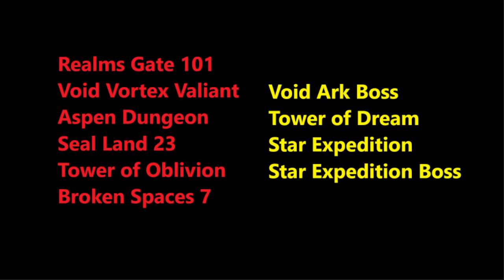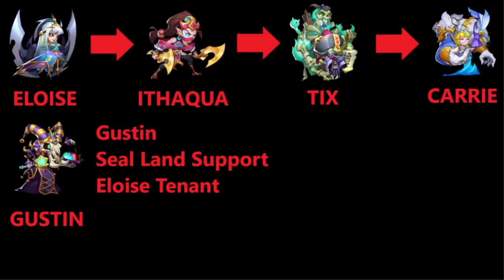Next up we want even higher Realmsgate and Void Vortex levels, and we are also lacking Star Expedition, Tower of Dream, and Void Arc boss. Also I need to remind you — it's not like you have to build these heroes in this exact order. You can build them in different orders depending on how many copies you have. Also there are great supports for Eloise usable even at 9 or 6 star, which are Walldeck and Ignis. You can get them to 9 star for pretty good Eloise support. Also a Heart Watcher at some point makes sense for bosses, paired with Itaqua and Tix — Heart Watcher can do great at 10 star.